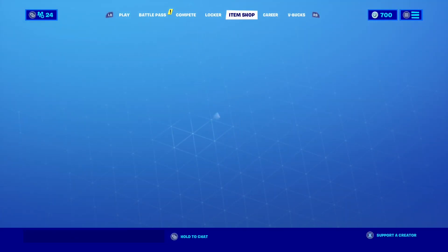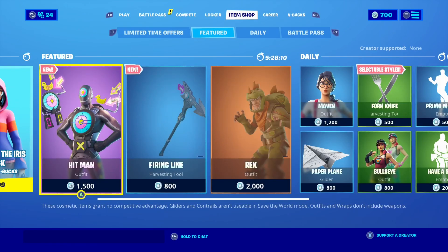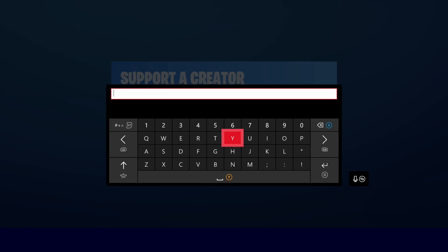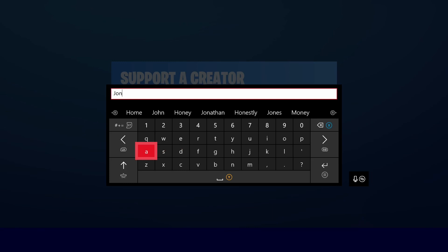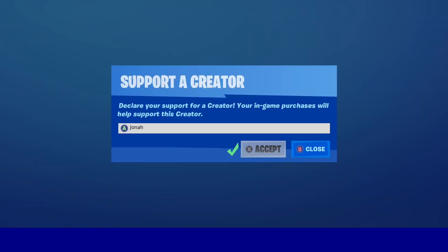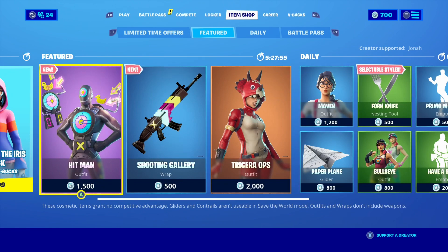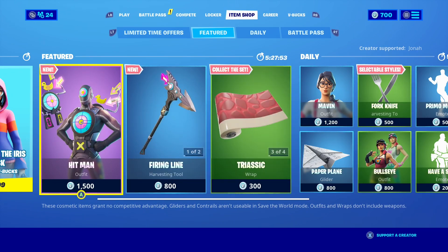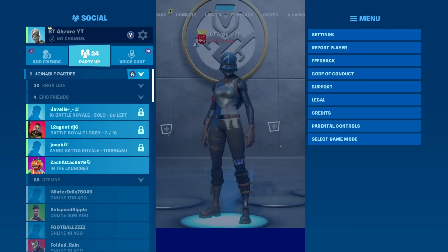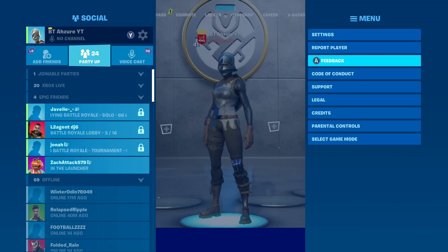The first step is go over to the item shop and click 'Support a Creator' code, then type in J-O-N-A-H and click accept. That's the first step. Now go over and click on the feedback tab.